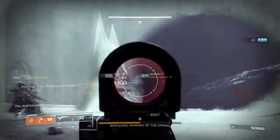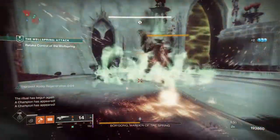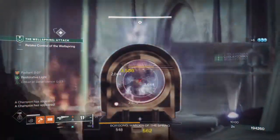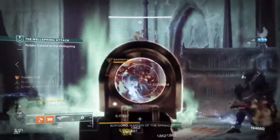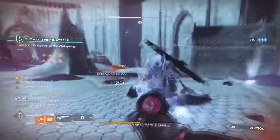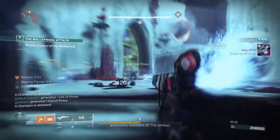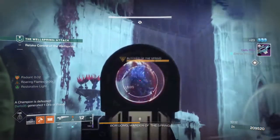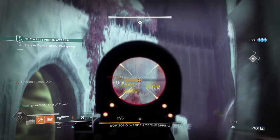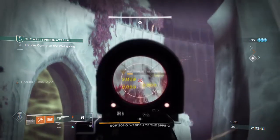The only issue with this setup is that relying on throwing hammers in Grandmaster Nightfalls is not really feasible. Your best bet is to use this build in Master and below. If you plan to use this in GMs, that's fine — you would just need to swap out the grenades being used, change up your weapons, especially ones that can have Incandescent built into them. However you approach it, the build allows players to utilise sunspots the way they rightfully should be — by sharing them with others and keeping the team well supported.